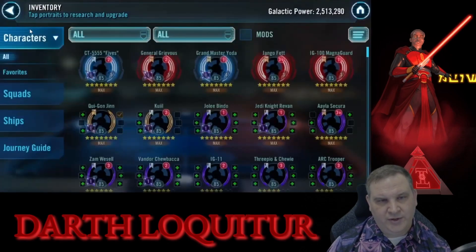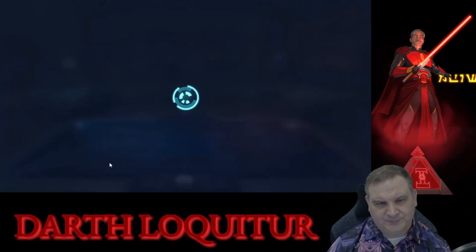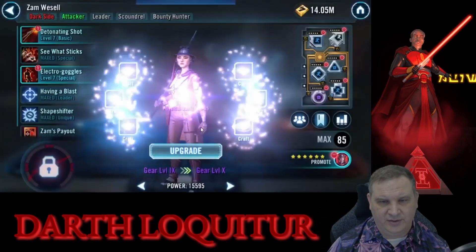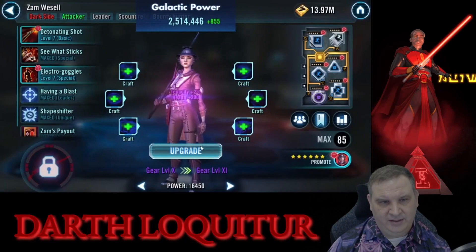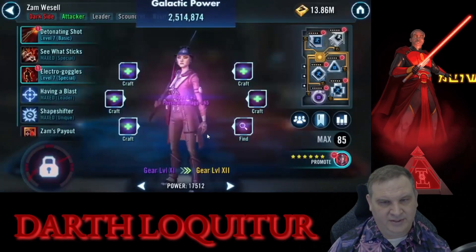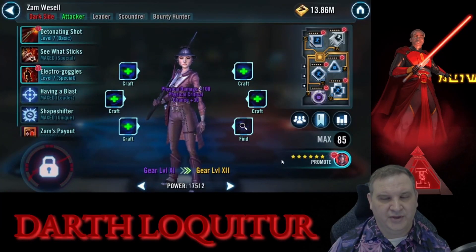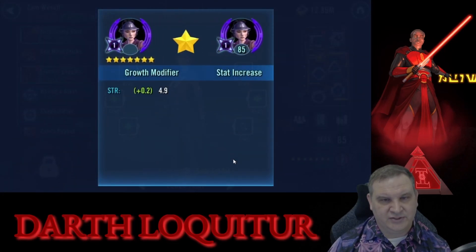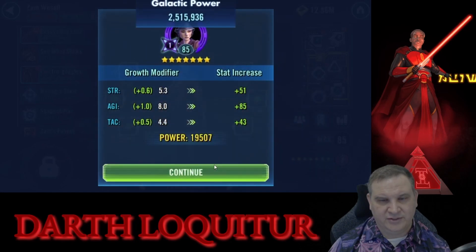We took Queel to gear 12. Queel's not part of the JMK journey, but he is a character that we want to continue to work on. Zam now has her Omicron, so we definitely need to get this character built up to take best advantage of that Omicron. We've got her 7th star, so as of this week she's all the way to 7 stars.